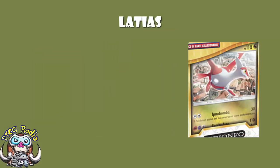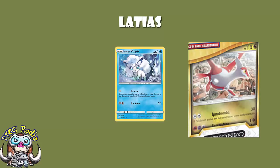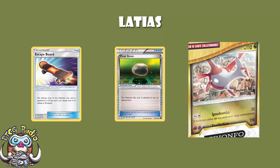Let's look at Latias first — because Latias is awesome. Double Colorless Energy for 30 damage plus sleep. It's not a bad attack for a basic using a single energy. The problem is it costs a Double Colorless Energy, which is a special energy you'd rather use elsewhere, and you're hitting nothing for weakness. If you were hitting for weakness, you could KO things like Alolan Vulpix or Zorua with 60 HP.